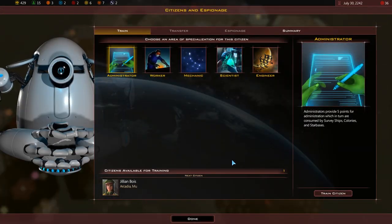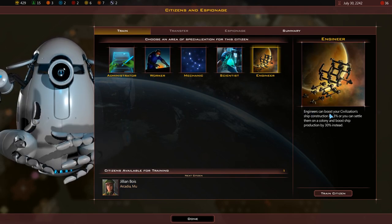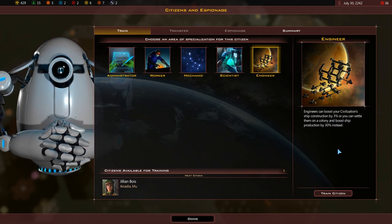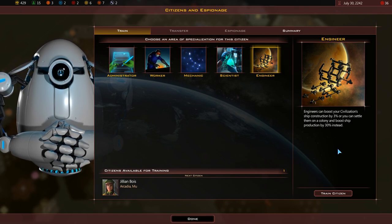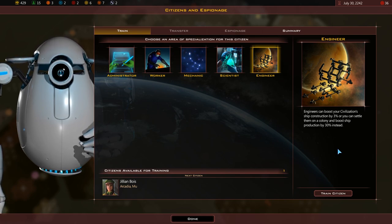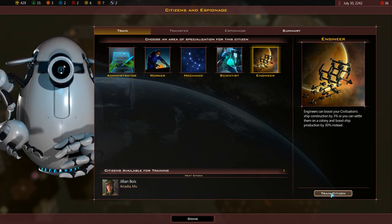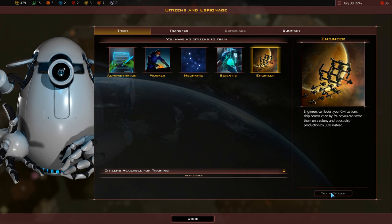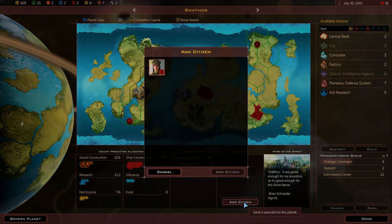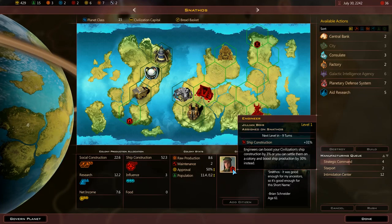Let's try and go through the cloud a little bit - it reduces our move by quite a significant amount. Promethean. That's the edge of our range there. Dear God, your move is crazy. I'm so glad we picked you up. New citizen - Jillian boys. Engineer. Engineers can boost your civilization's ship production by 3%, or you can settle them in a colony and boost ship production by 30%. Oh my God, that would be crazy good for us. Let's do it - you're now an engineer. Add citizen. There we go - ship construction plus 31 now.